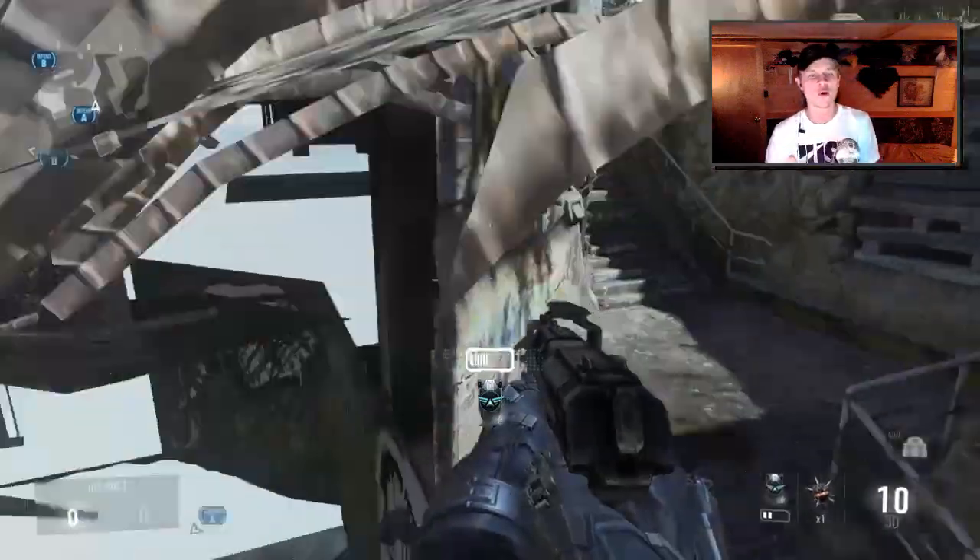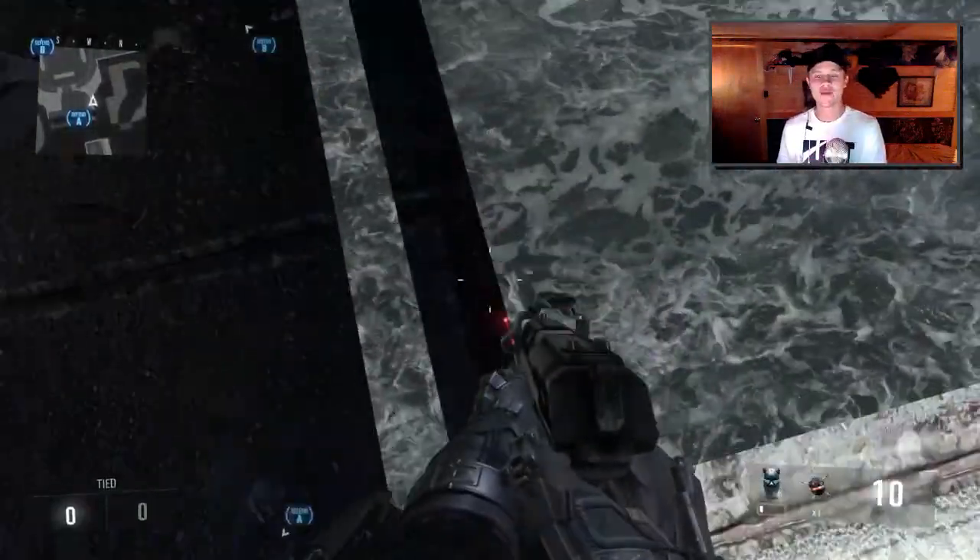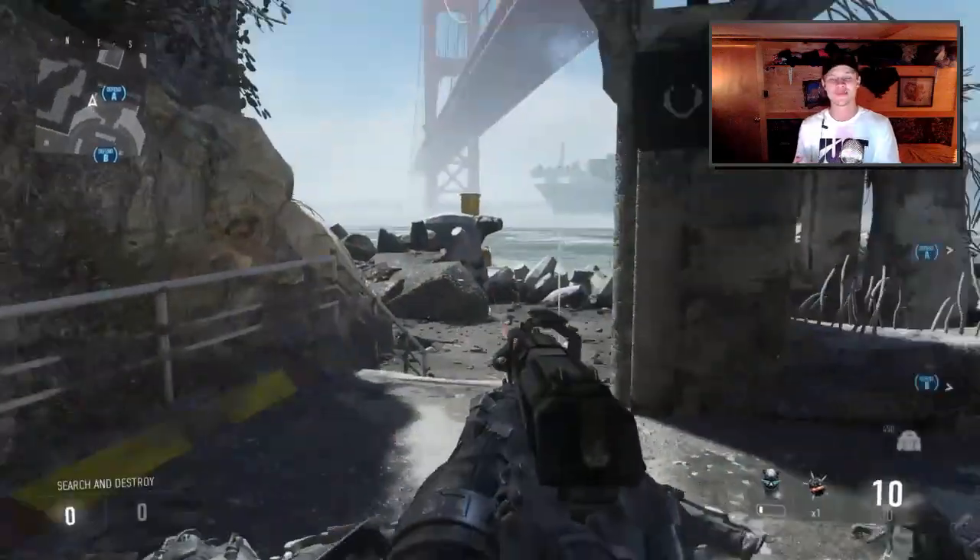And once you guys are wall breaching, just keep going forward before your hover runs out, and you guys will land on this barrier. And as you guys can see, you guys are on a very awesome glitch.